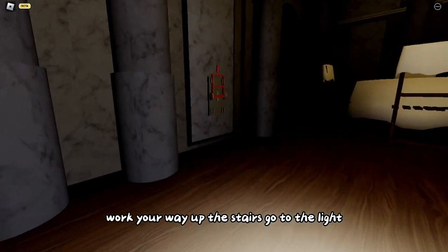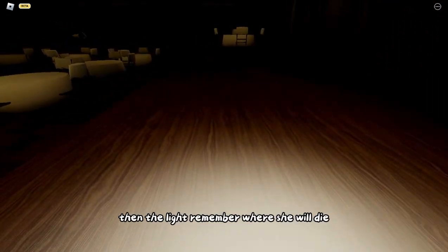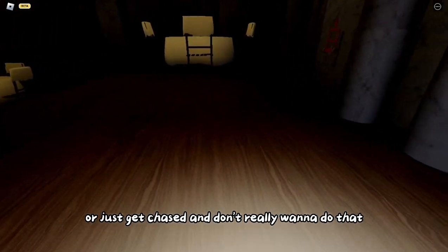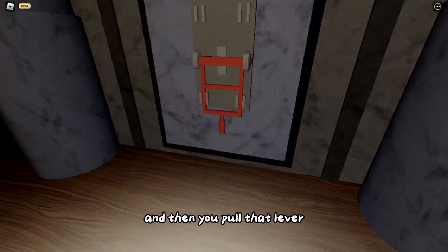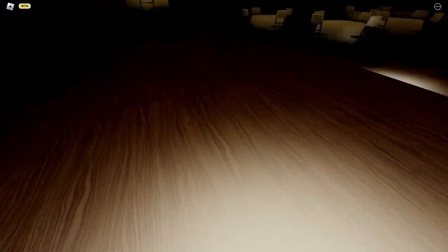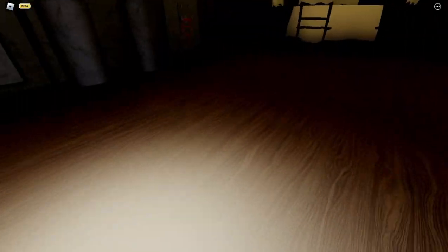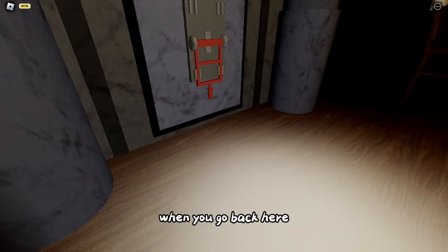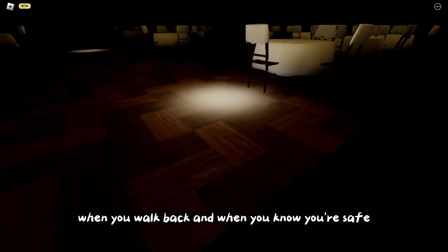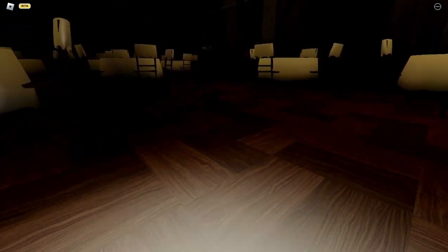Go to the right one by the pillar, then stay in the light. You have to stay in the light at all times. Work your way up the stairs, go to the light, pull that lever. When you walk over here, remember to stay in the light or you will get chased. Pull that lever - there's still one on the left side to be pulled.